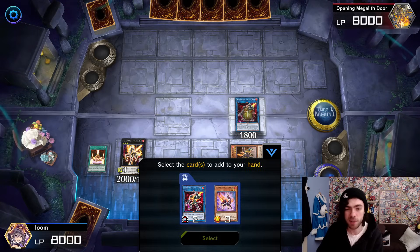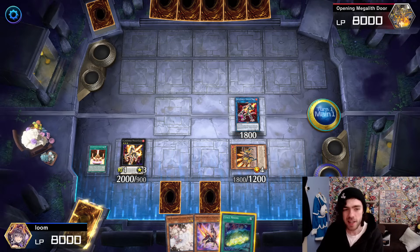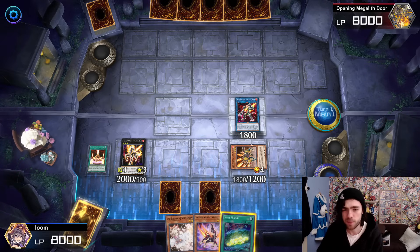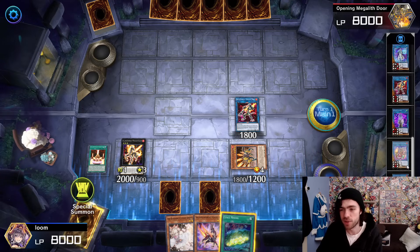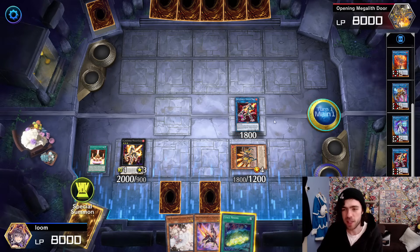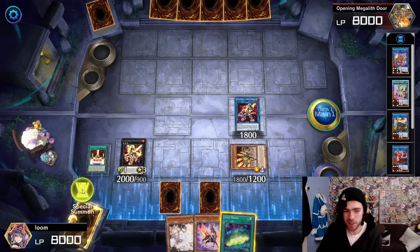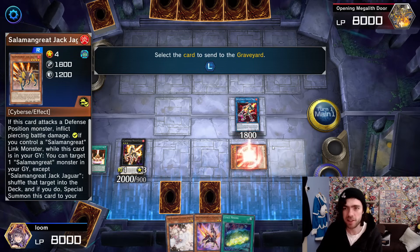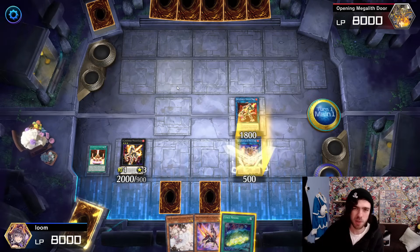This triggers Sunlight Wolf's effect to add back the Gazelle to hand. Now you'll notice this is a very typical Salad endfield. From here you can go into Heat Soul or whatever else by summoning things like your Splash Mage or the Sidebursts trap-negating monster and go for Heat Soul. But in this case, we're going for the new combo. We're going to summon out the brand new Link 3 card — but first, we'll make a Bailinx so we have that extra graveyard protection.